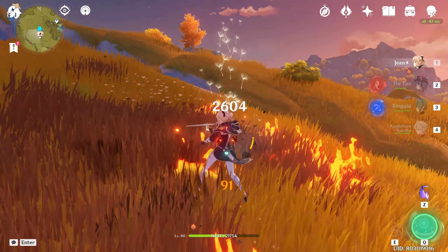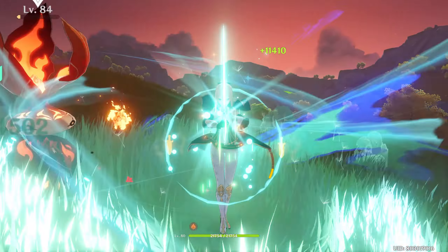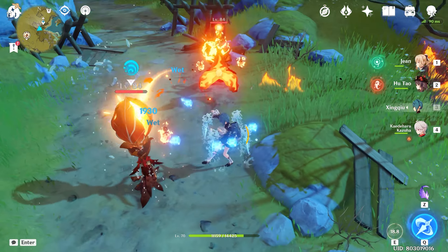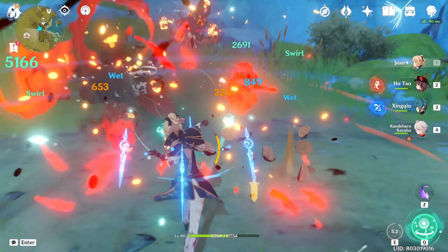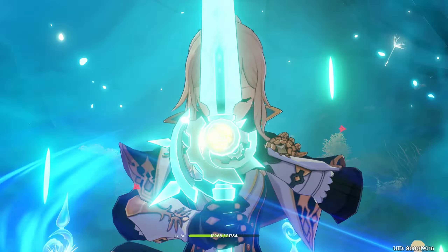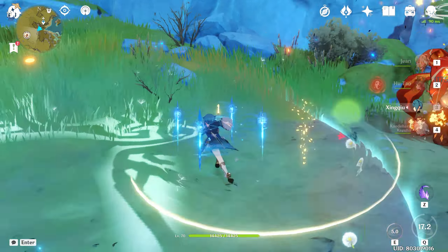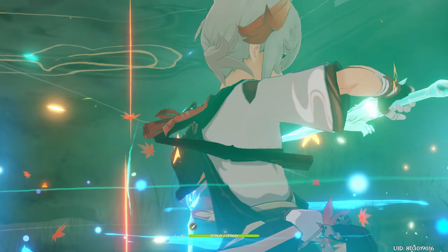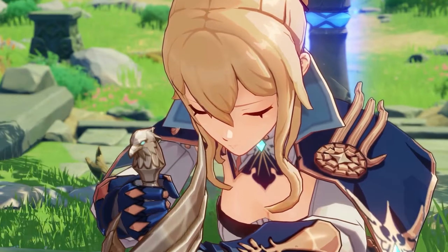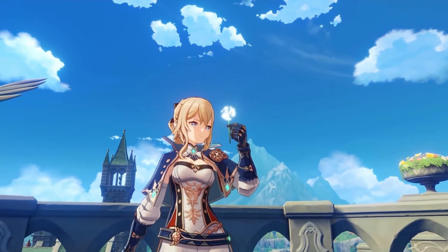Overall, Jean is a great all-rounder character, whose fantastic healing abilities make her able to fit in nearly any team. Her elemental burst allowing an entire party to take advantage of it means she's also an excellent character when playing co-op. Jean can also pull double duty as a sub-DPS thanks to her big damage, and her elemental skill when combined with her charge attacks makes her good for crowd control too. Jean has very strong healing abilities, so you can look out for crit rate and crit damage stats in weapons and artifacts to buff Jean up as a strong DPS dealer. Since Jean's healing abilities scale with her attack stats, attack percent and energy recharge are good stats to look out for too. If you are in need of a healer in your team, or just a fantastic general all-rounder, then let Jean be your knight in shining armor.